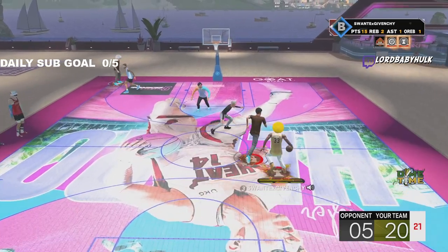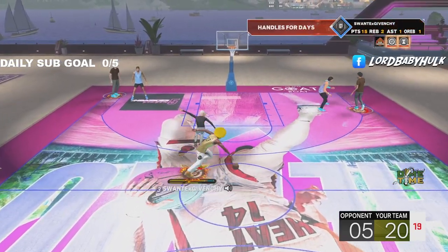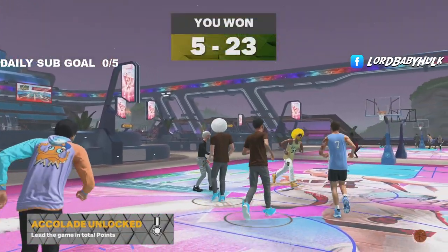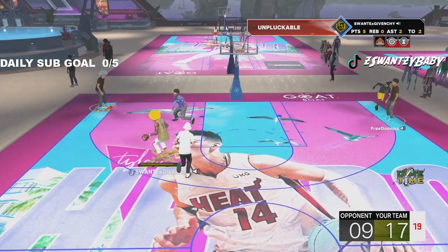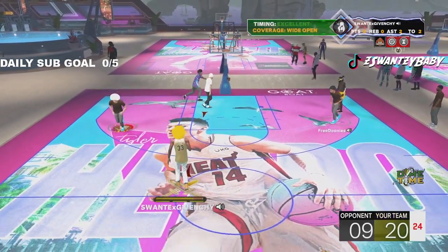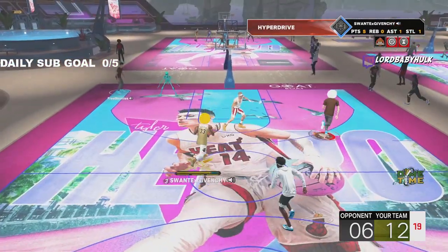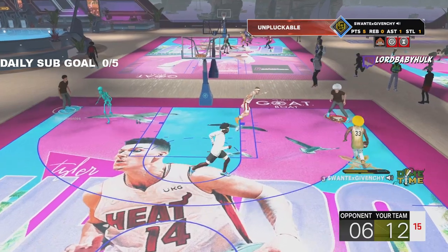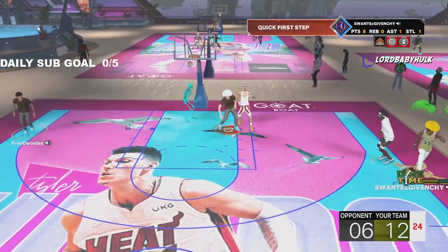You have access to all the best dribble moves. You can move as fast as a little build and you also can pluck anyone because you have a 99 steal and you got some size on you. I'm gonna show you gameplay proof of how immaculate this build is. I'm gonna show you the best jump shot for the build, how I rock the badges — all that. You can do this for current gen and next gen, by the way.